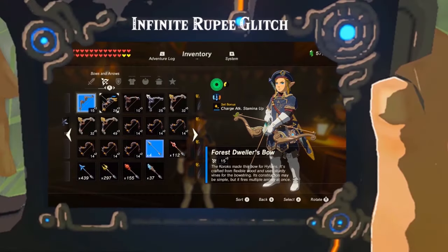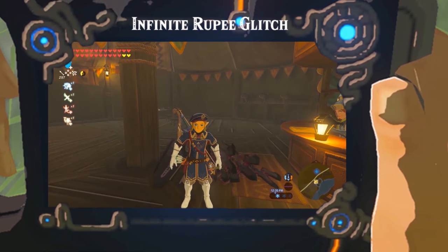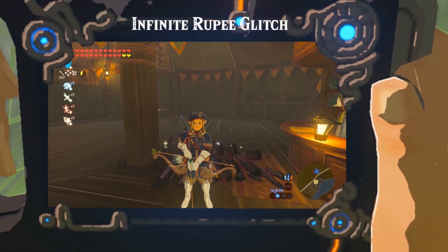You need to equip Link with a multi-shot bow and a lightning arrow. Go to the overworld and make sure Link is holding the bow — this is a common detail that people forget to do.